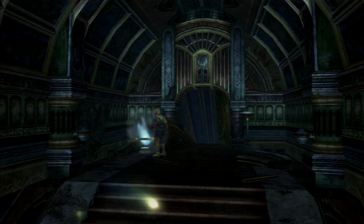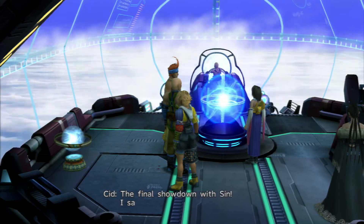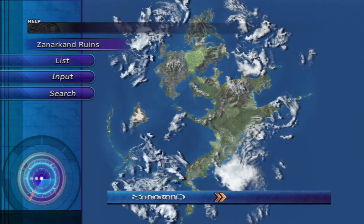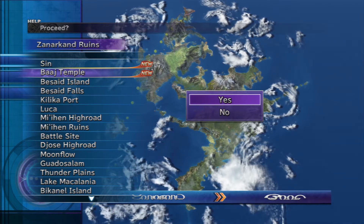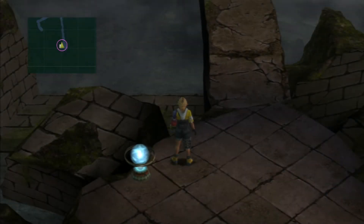Now we need to fly to... I mentioned this place previously, I think in the last episode we unlocked it - the Baaj Temple. Well that's where we're going to now anyway. The game would like to load for me - there we go. I haven't been here before, so this is a new experience for me. I don't think it's going to be wholly confusing, and I'm not sure if there are random enemy encounters here, but I do have the no encounters equipped on Auron, so hopefully we should be good.